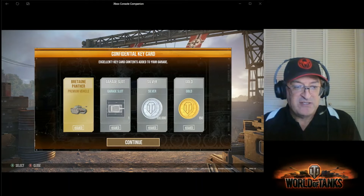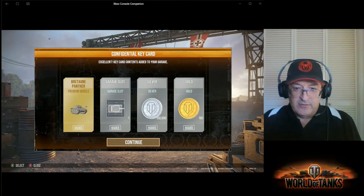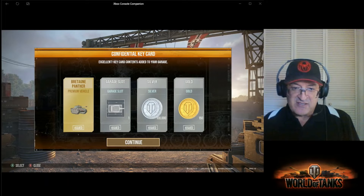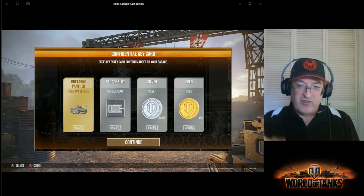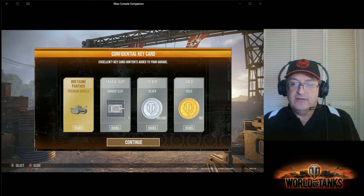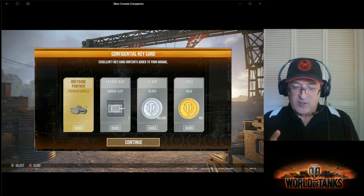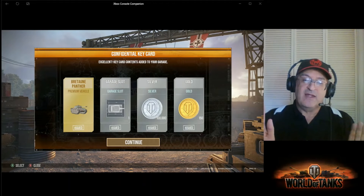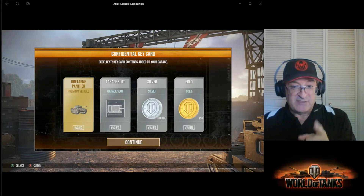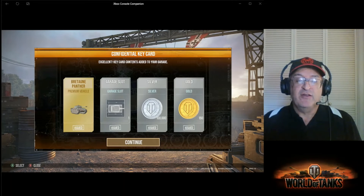That's one of the better tanks you can get out of these blue cards this month. Every tank card is just like this — there's four slots instead of three. You get the tank, in this case the Panther. You get a garage slot. You get a hundred thousand in silver, which doesn't buy even one equipment piece for this guy, but hey, we're not complaining. And you get a hundred fifty gold. Remember, there's no such thing as bad gold, so we're thankful for the hundred fifty and even for the hundred thousand silver.